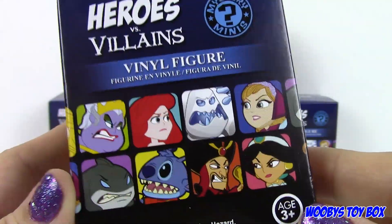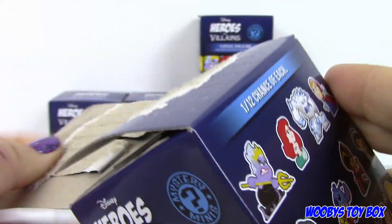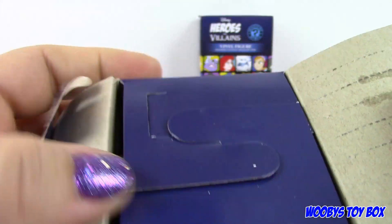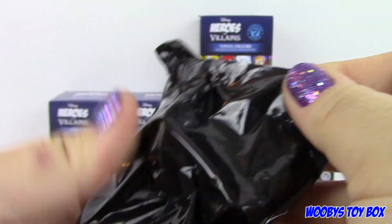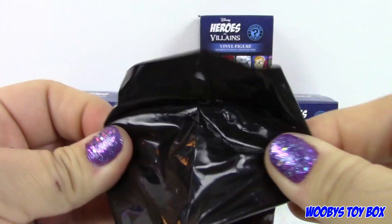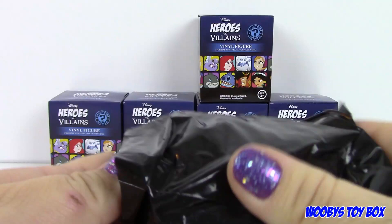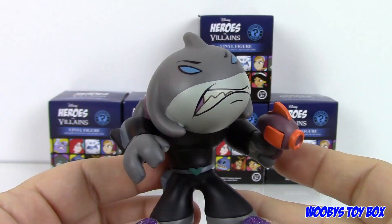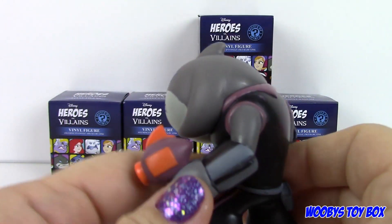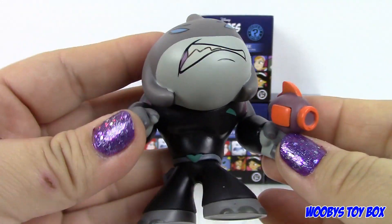And we're hoping for Ursula — we are definitely hoping for Ursula. That would seal the deal. Alright, you ready? I really, really hope we get Ursula. This one feels really big. I wonder if this is Marshmallow. Oh! Yes! No way — it's not Ursula, but we got Gantu! Holy moly, he is huge! He is really big and he's from Lilo and Stitch. So hopefully we get Stitch. Wow, that is really cool. He is really heavy.